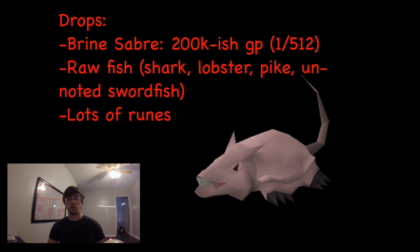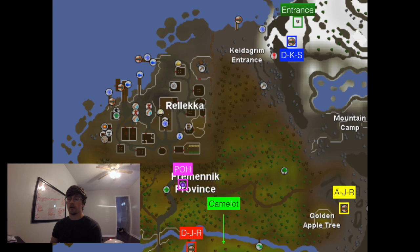Their really good drops are the Brine Saber, which is about a 1 in 512 kill drop rate for about 200k. They drop a lot of raw fish and they drop a lot of runes that are worth picking up — death runes and blood runes.